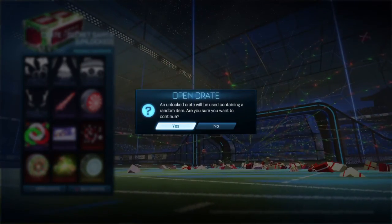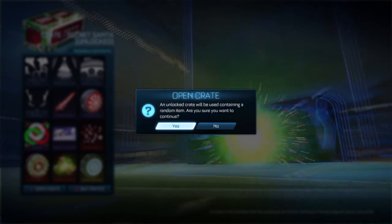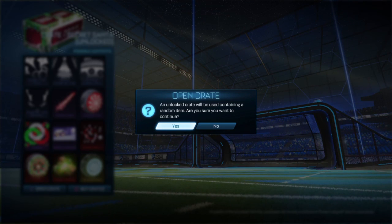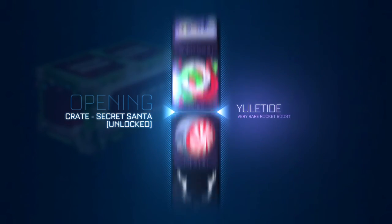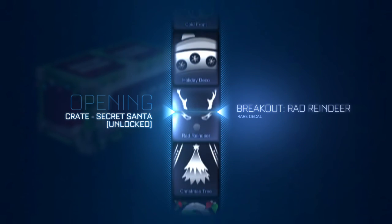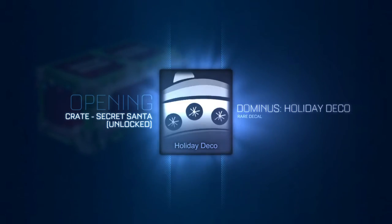Crossing my fingers and toes - you guys have to trust me on that. Last crate, here we go in three, two, one. Oh - I started on Wonderment wheels! What are we going to get? Please give me something good. Stop - Holiday Deco. Alright.